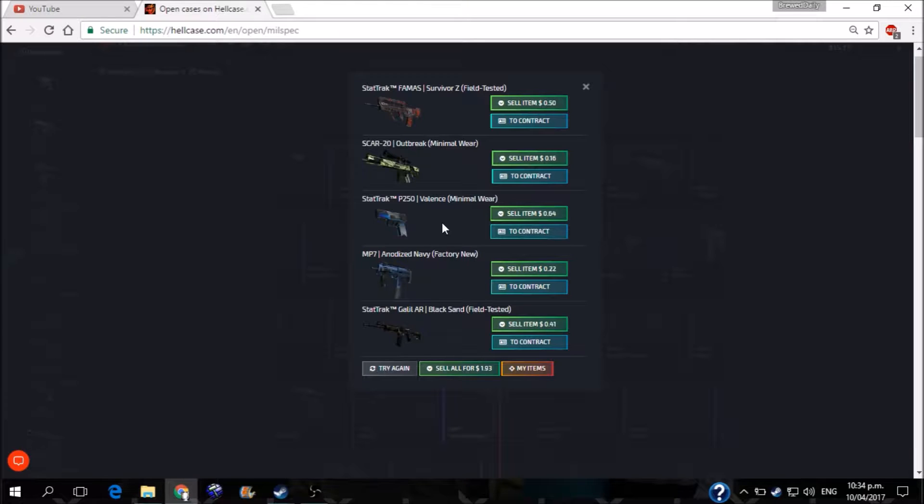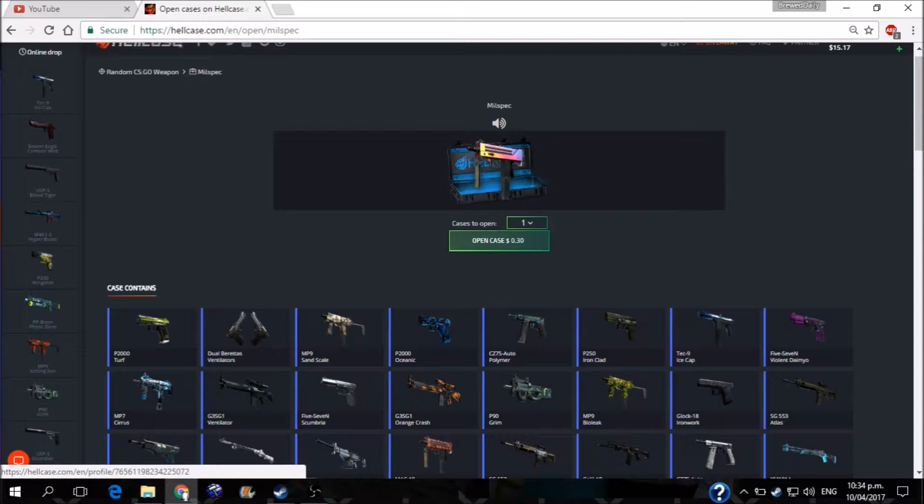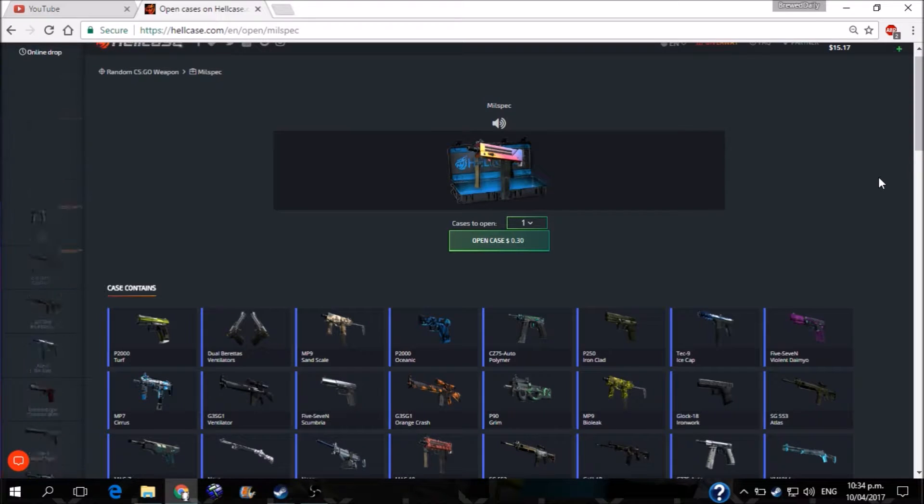Galilair Black Sand, a P250 Valence Minimal Wear, and a FAMAS Survivor Sea Field Distant. Shall keep them. I'm just going to take a short break before we continue here. And — oh my god, someone just hit some Shadow Daggers. You lucky son of a — you know the rest.